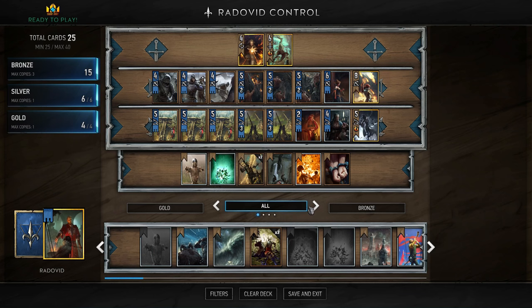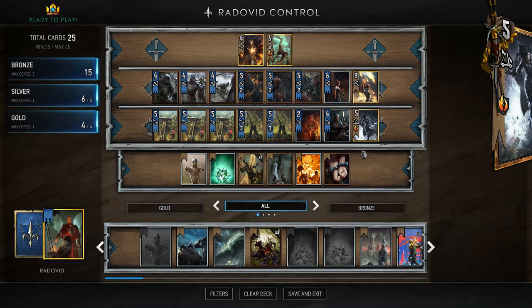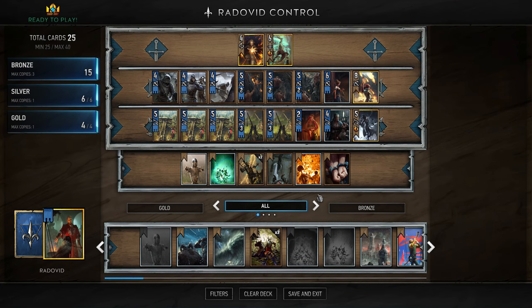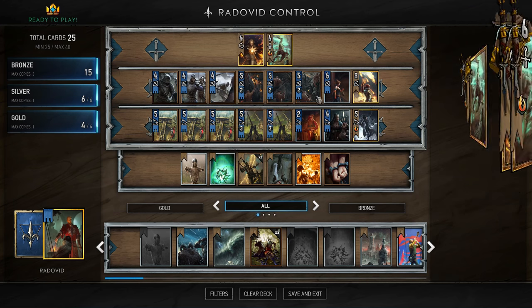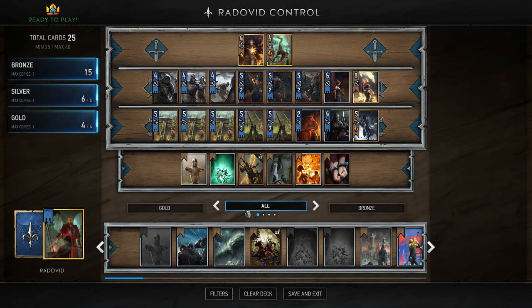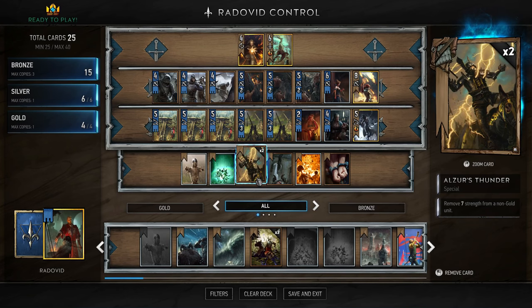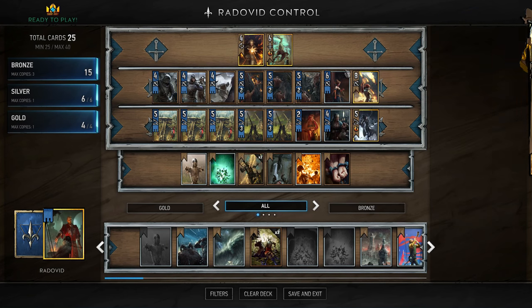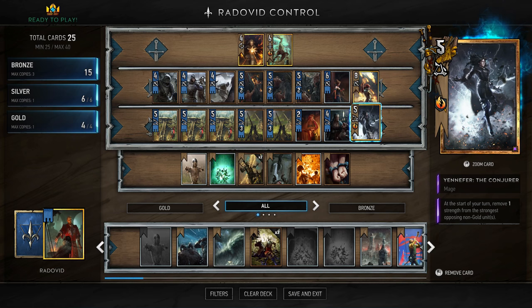Ideally, if you were running a non-budget version of this deck, you would be running Bloody Baron and Villain Trenmouth. Villain Trenmouth, after three turns, removes the two strongest units from the board — you can use that to get rid of your opponent's cards. With Baron, you can play a card called Lubberkin which moves between your rows and buffs all your units to gain strength. We don't have those cards, so we're doing our own budget version.